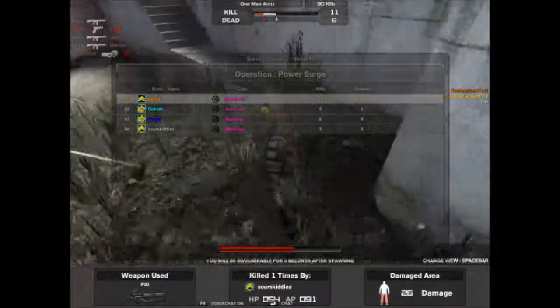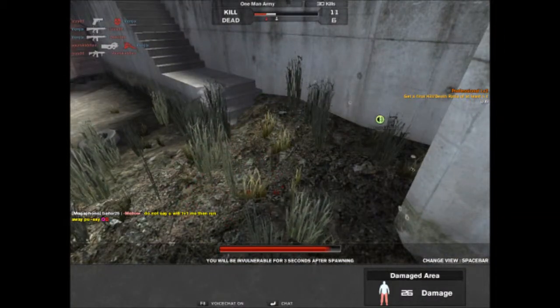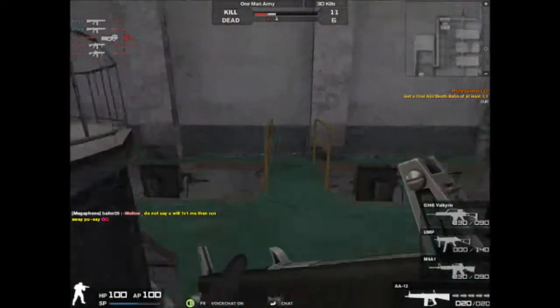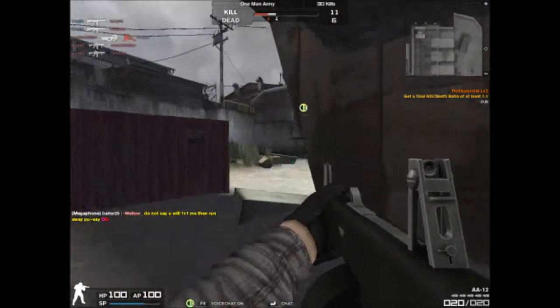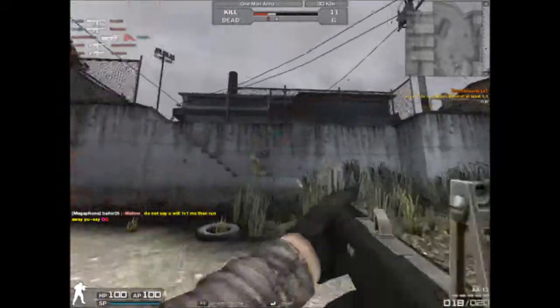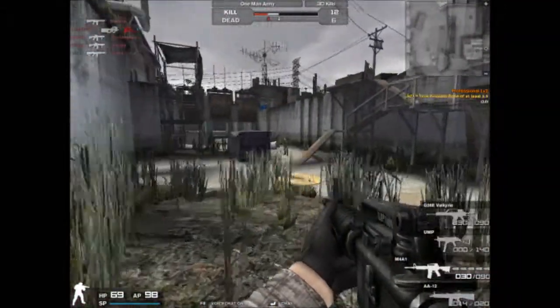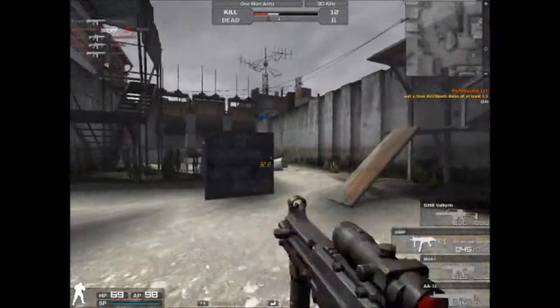Here in Power Surge, if you're standing on this side and shooting to the other side, and each person is on the very edge — say someone's on the edge of those steps and someone's on the edge of the platform over on the right-hand side — you could hit them with the AA-12 and not miss. Most of the bullets would actually hit them. That's how damn accurate this actually is.